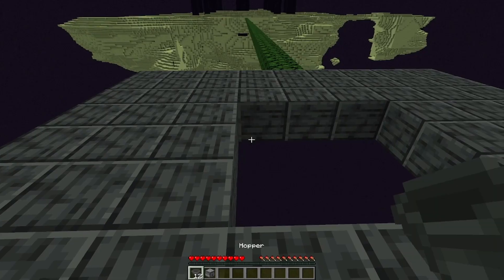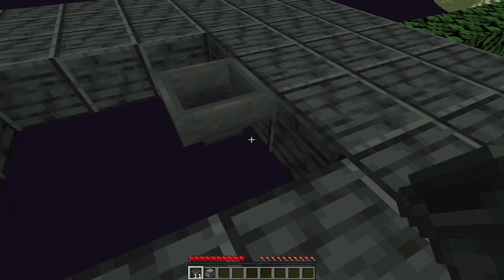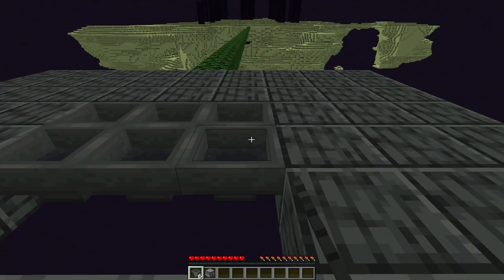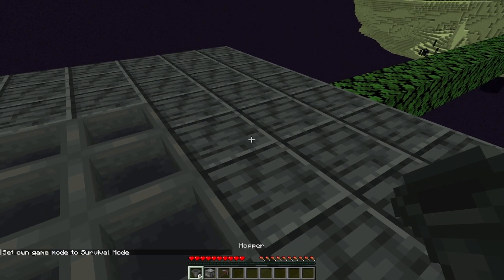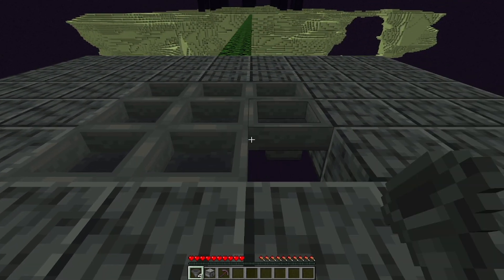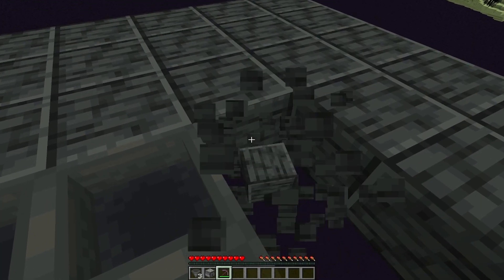In that 3x3 hole, place a hopper here and another hopper into that hopper. Now place a hopper facing into this block and place the rest of the hoppers into any one of those 3 hoppers. Then break these 4 blocks.